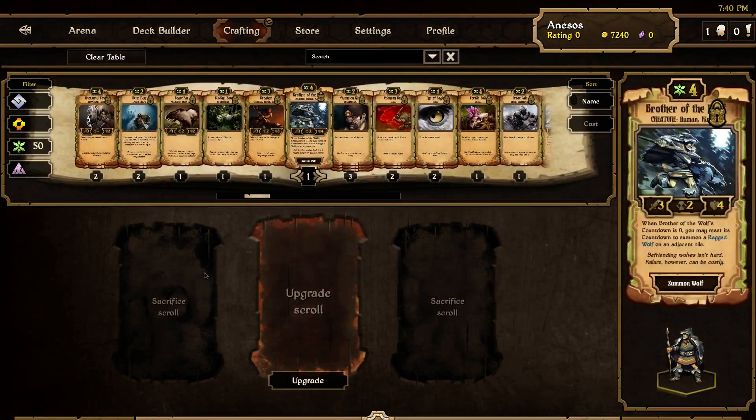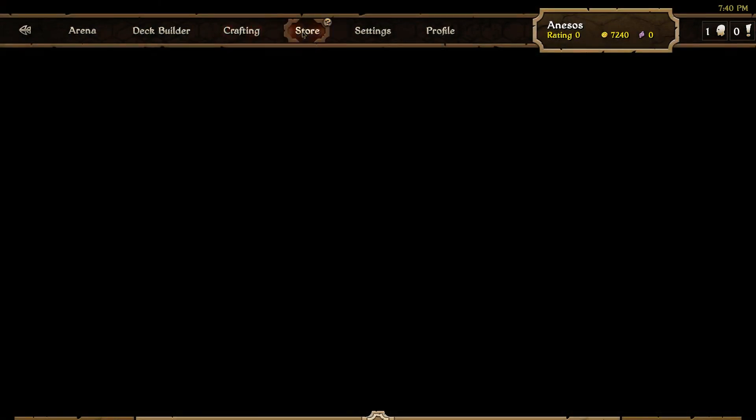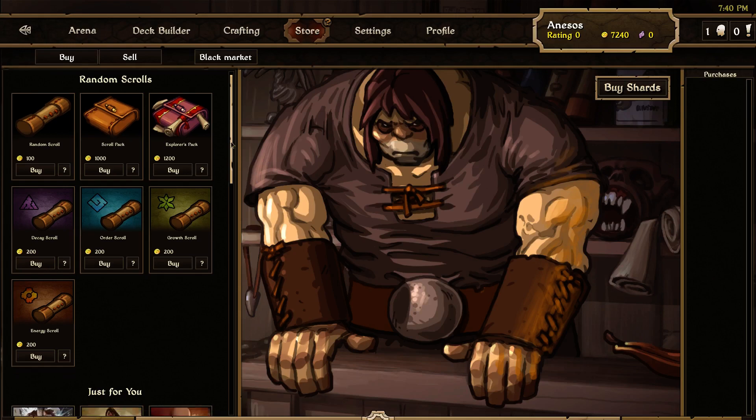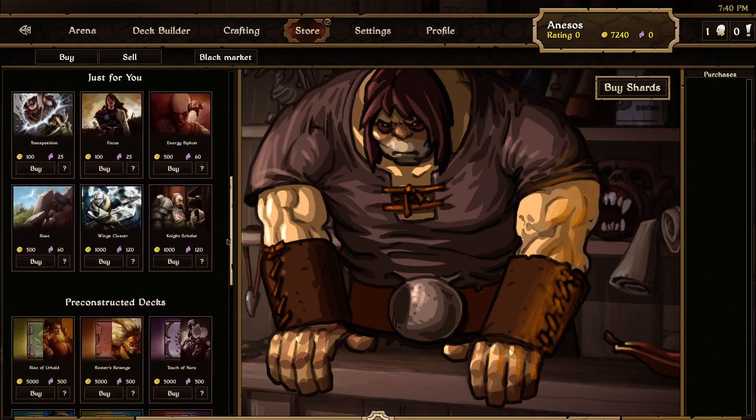You can actually craft cards together — put two lessers together and make a better one. You can buy new stuff in the store of course, and you can buy everything for gold, which is the in-game currency. You can also buy shards, and if you buy shards with real money then you can use shards to purchase some of this stuff too.